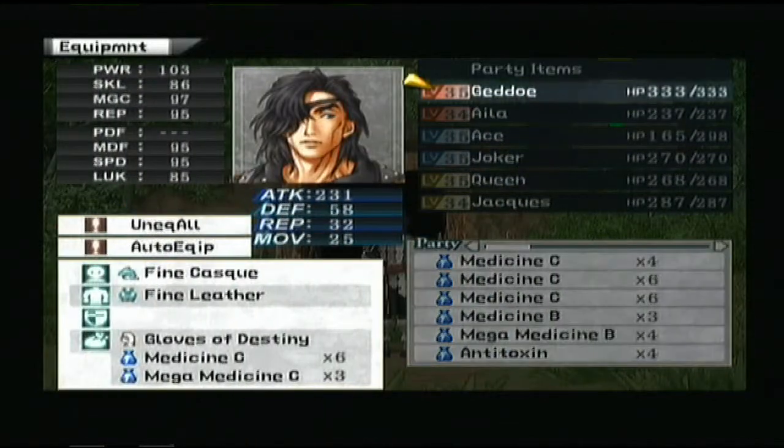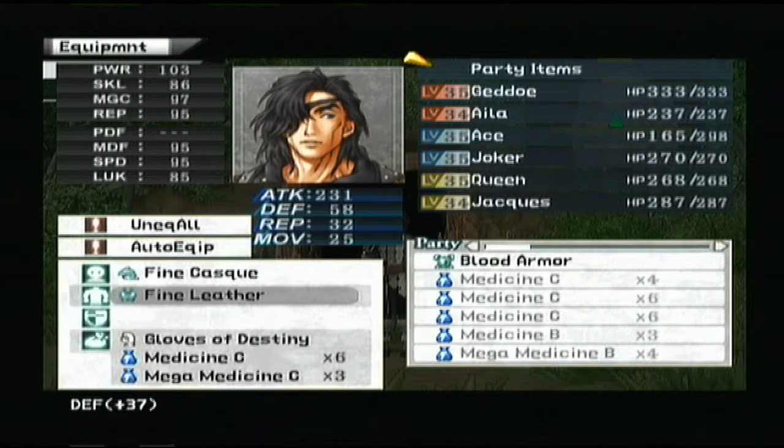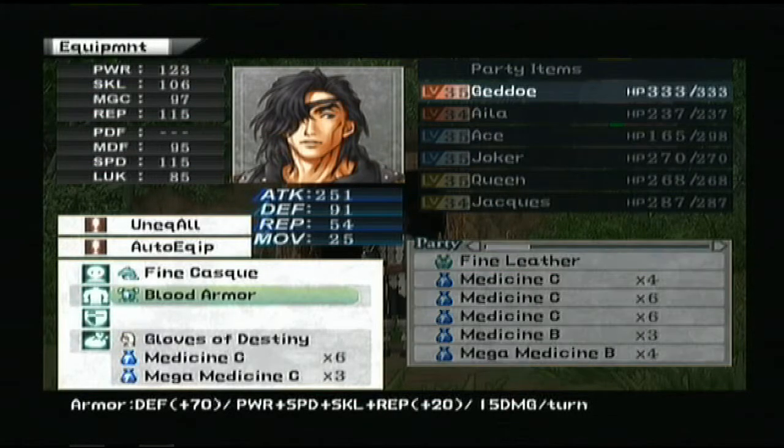I'll put it on Ghetto. As you can see, it really makes him powerful — really gives him a boost in defense, along with the boost from Propel. But as I said, because he loses 50 damage per turn, if it takes a couple of turns to beat your enemies, then you're really going to be going through your medicines in here.